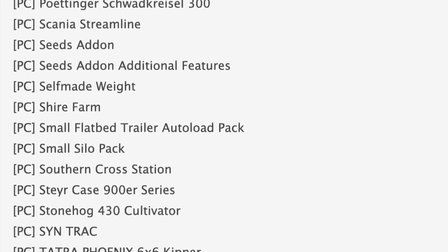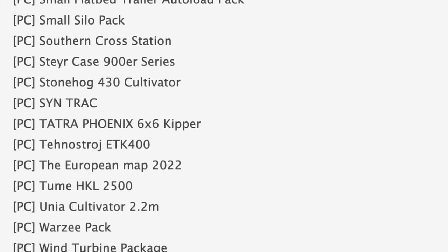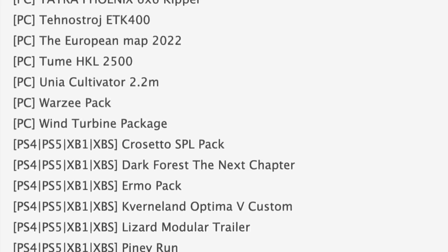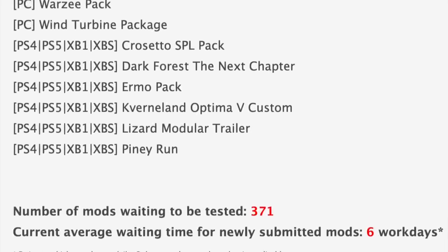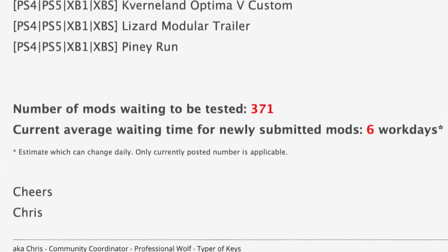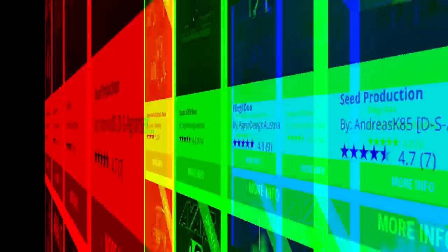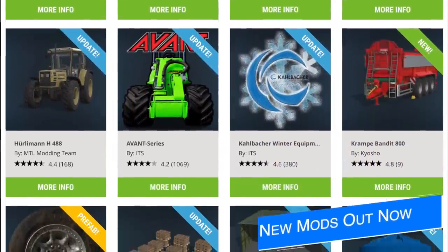Moving down to console testing — only six mods, but it's not actually a bad thing since we did get 22 new and updated mods for all platforms today. As for mods waiting, there are 371 mods sitting on the waiting list, down from 393 last Friday. The mod waiting time is also down to nine-point-six work days from nine on Friday — getting better! In addition, 23 new and updated mods were released today on the FS22 mod hub.